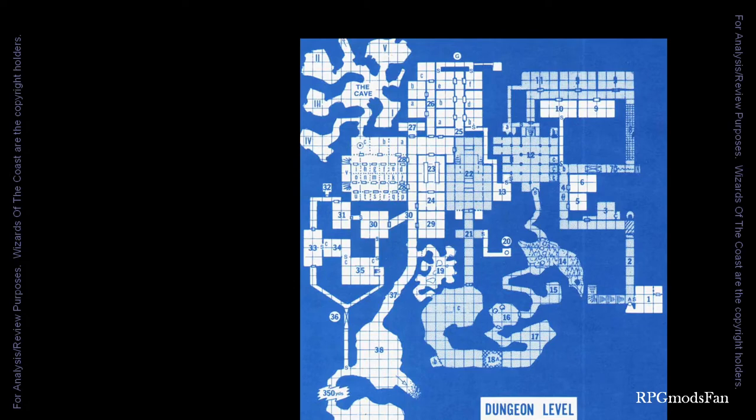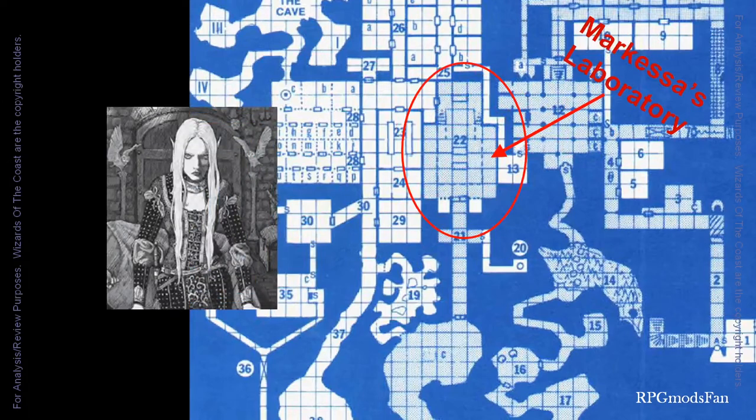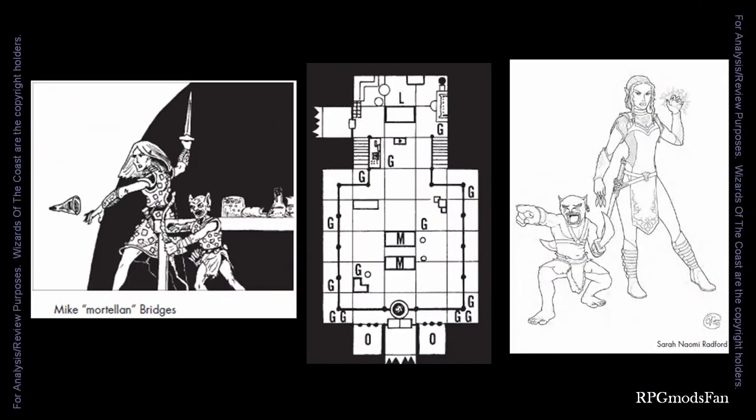Given the title Secret of the Slaver's Stockade, you may ask: what is the secret? In the dungeon level of the stockade, Marquesa has a laboratory where she carries out vile experiments on slaves in her mad quest to create the perfect slave. Most of her experiments have not succeeded and most of her victims have been driven insane. The final showdown with Marquesa is most likely to occur in her laboratory, where she has several goblin guards and two owlbears to assist her, as well as access to flasks full of nasty stuff she can throw as grenades at the party.